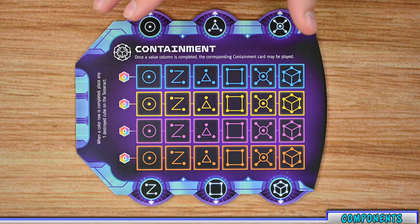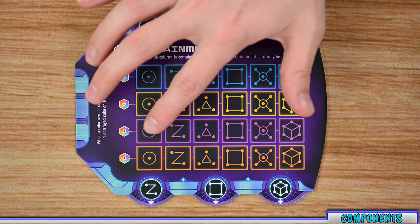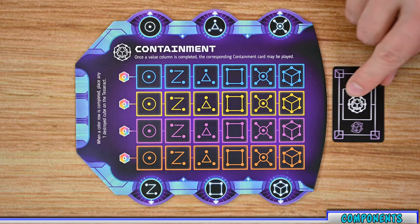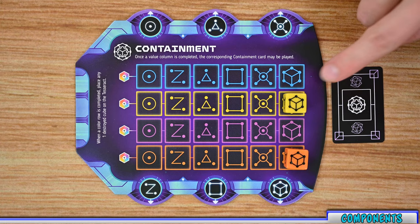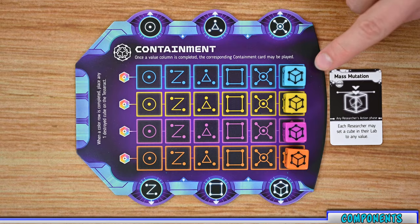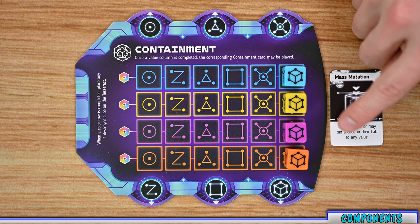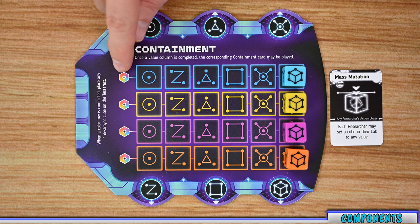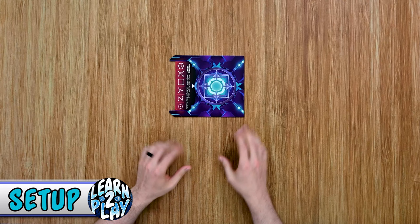The final board is the containment board, which tracks how well you're doing throughout the game. To win, you have to fill all 24 slots with one of each number in each color. On the perimeter are six spaces where you'll place containment cards face down during setup. Once you've locked at least two colors of a number, you reveal that card. To unlock a card, you need all four colors of that number — so once I have all four sixes, I unlock the number six for a one-time use. Filling all numbers of one color also lets you place a destroyed die back on the Tesseract.